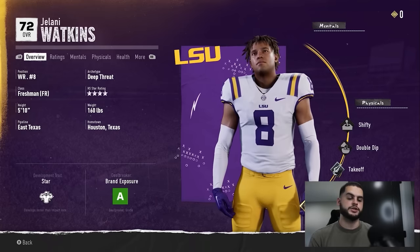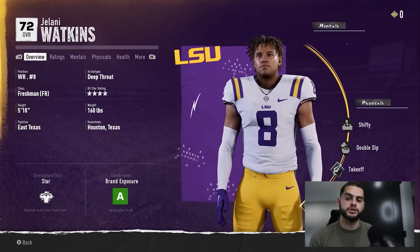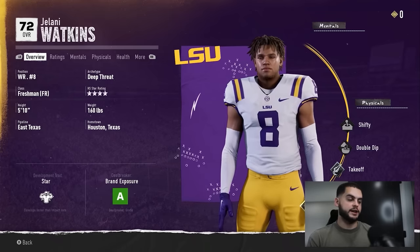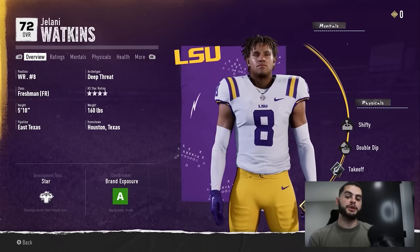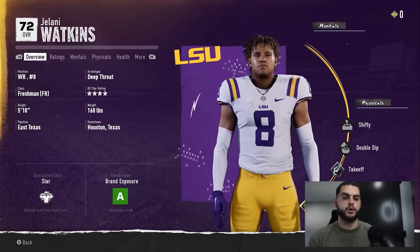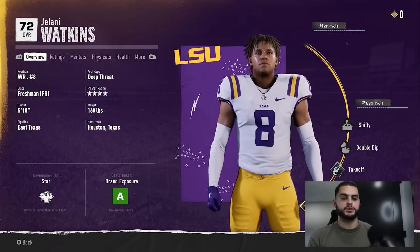Elite players are like the Travis Hunters, the Shedeur Sanders, the Carson Becks of college football. Impact dev players are the variant guys — if you do it right you can build them into impactful players, but if not they can fall behind. Make sure you are properly putting them on the path to develop.